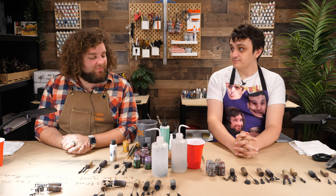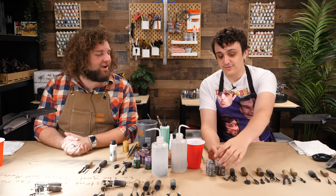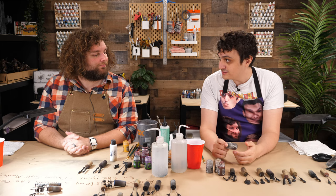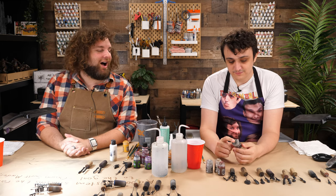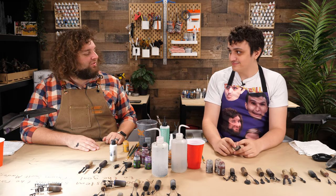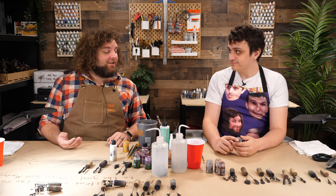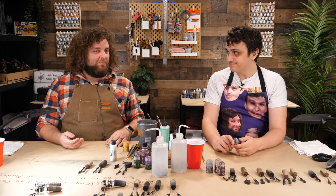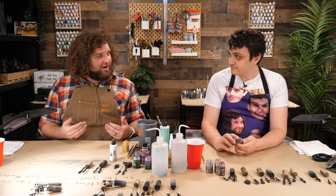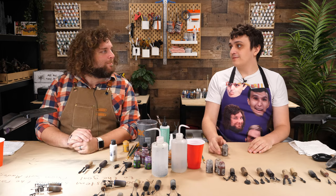Bridger, take us through your metal process. The main color we're going to use is Lead Belcher — which is visually the same as Iron Breaker. Iron Breaker is the Citadel color; Iron Guts is the unit name. Someone on stream told us when you put both down and wash them they look different, and they were offended we couldn't tell the difference.